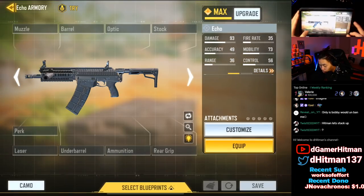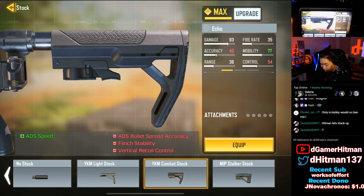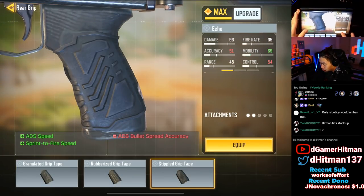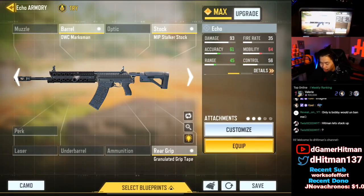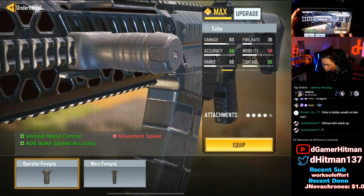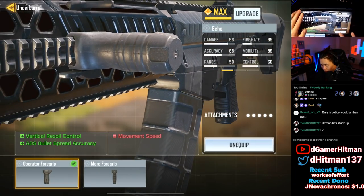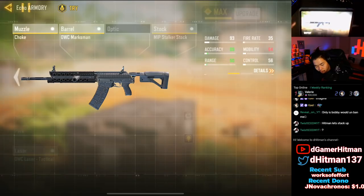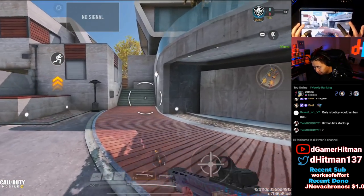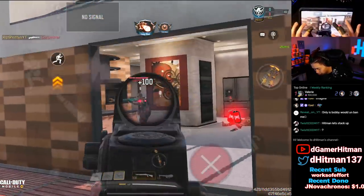For the Echo, I recommend building full ADS spread accuracy as well. You could potentially go Hardcore since the spread on the Echo is really good. The damage got nerfed, but with a full ADS spread accuracy build — choke, tactical laser sight — it will make bullets land closer together. I'm going to hop into Hardcore Kill Confirmed to show you guys how these long shots work. I've added a red dot since the iron sights aren't great on this gun.